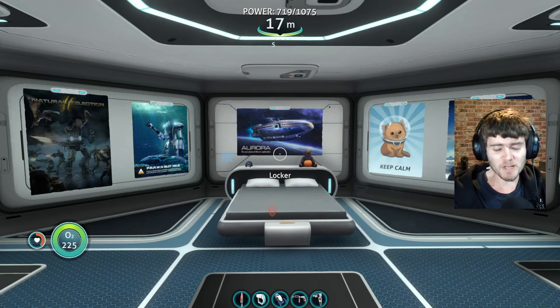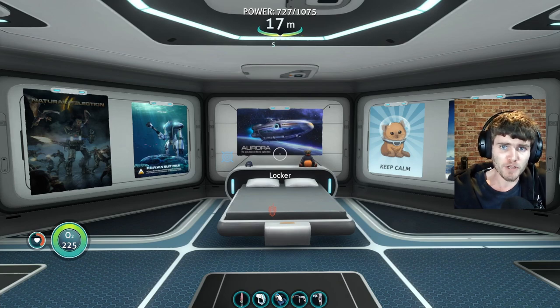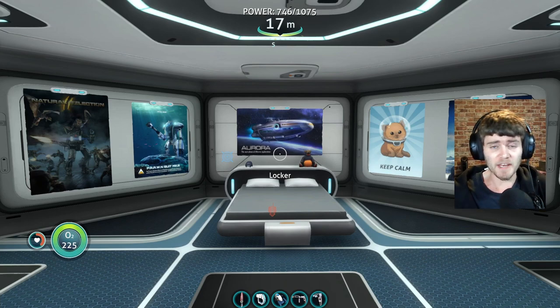Hello explorers and welcome back to another Subnautica guide. In today's video I'm going to be showing you where you can find kyanite. Kyanite is only found in the lava zone — where the sea dragon leviathan is. It's a nasty piece of work down there.